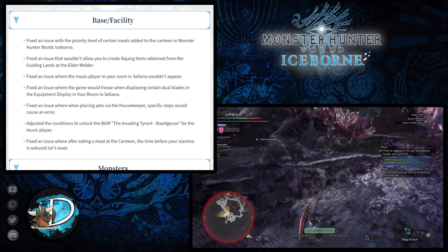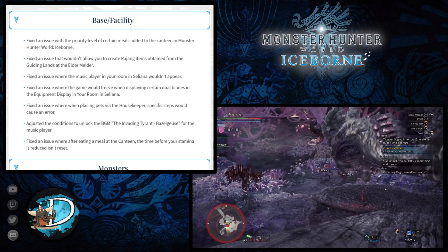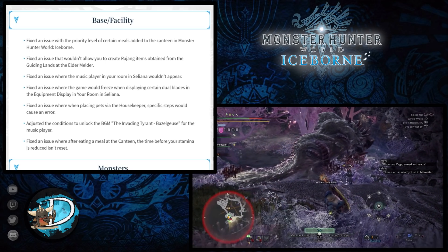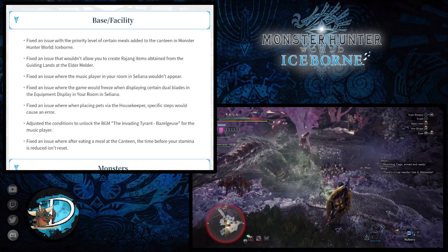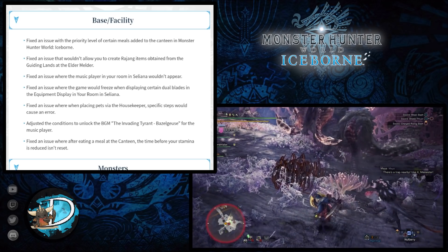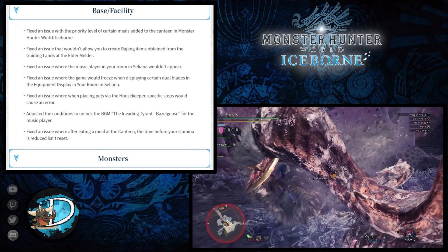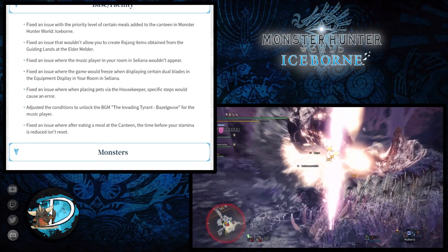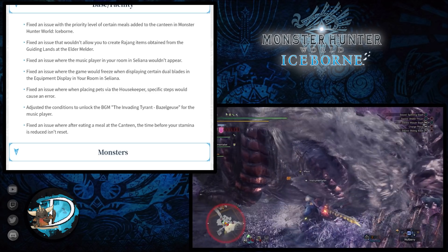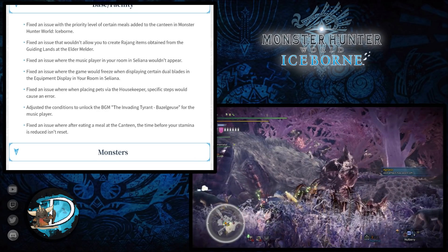They addressed an issue where the game would freeze when displaying certain Dual Blades in the equipment display in your room in Seliana. They also fixed issues with placing pets via the housekeeper, adjusted the unlock conditions for the background music 'The Invading Tyrant Bazelgeuse,' and fixed an issue where after eating a meal at the canteen the time before your stamina is reduced wasn't being reset.